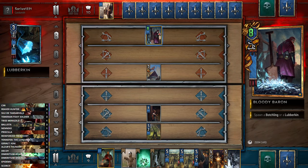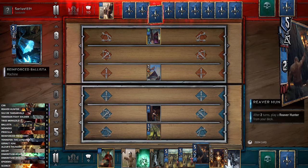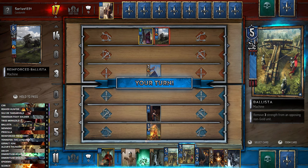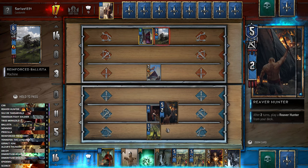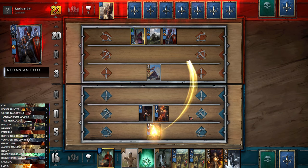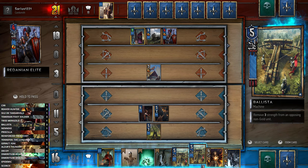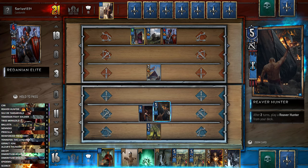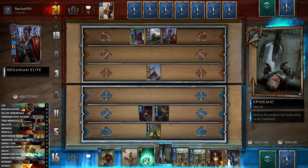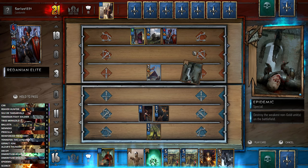This is the Lubberkin I was talking about earlier — super annoying, but fortunately we have lots of options to deal with it. We're going to play CL and just kill the Lubberkin. In the graveyard he might bring it back with some resurrection strategy, but it's good to remove it. Radovid is nice for anything that's particularly problematic. I probably should have used a Blister rather than CL — Blisters do three damage and she does four. That row added up to 20 and I wanted to Igni both of them.